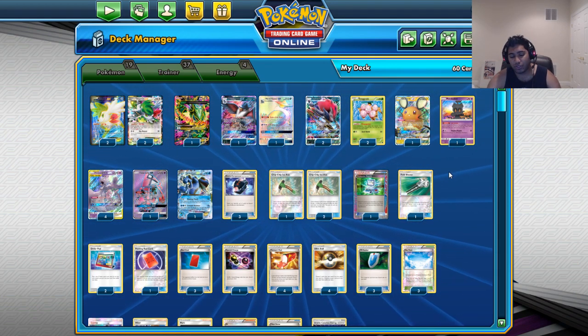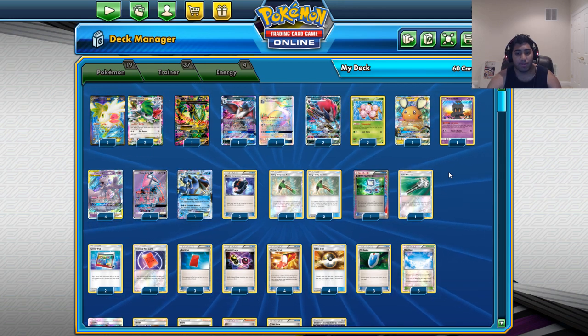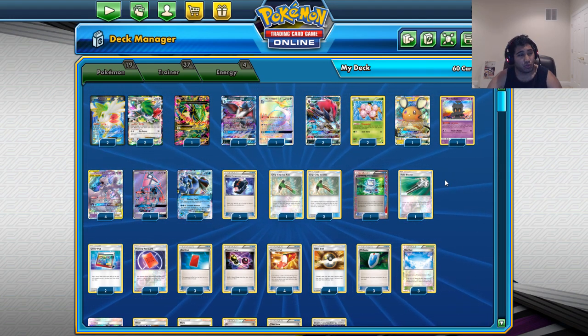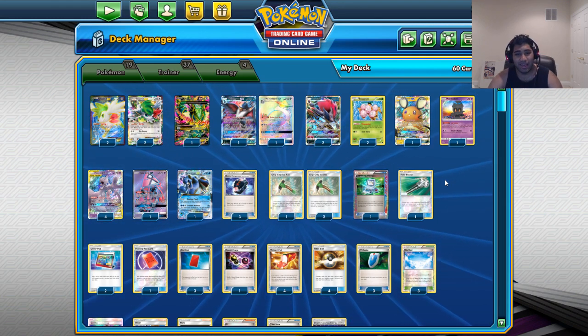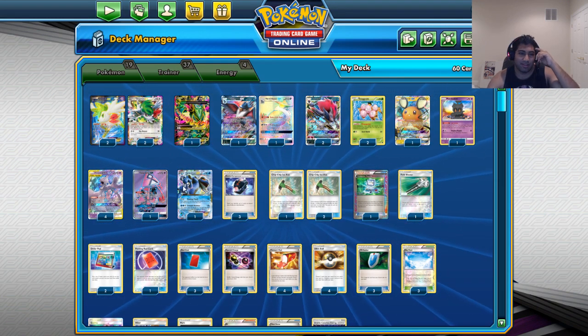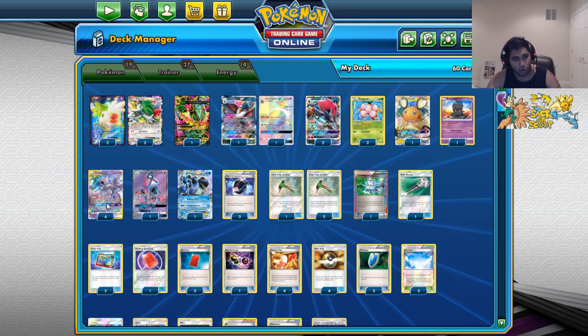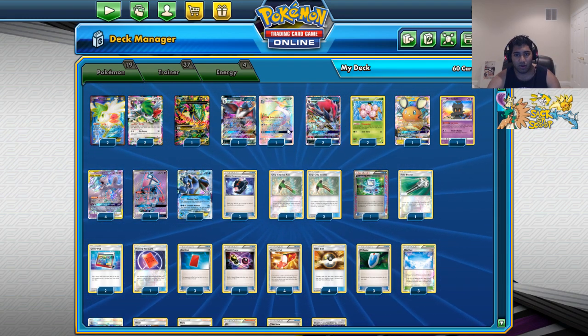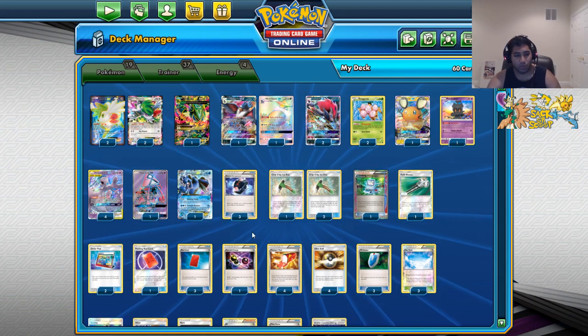1 Marshadow Let Loose, just in case you need to reset your hand early, because we don't play that many draw supporters — we play 2 pseudo-draw supporters. That's about it. There's 4 Mew3s because we want to open him as much as possible, because we have the opportunity to use Quaking Punch, Unfair, Ritus beatings, or Emerald Break. And Sky Return is like, we can reset the option.